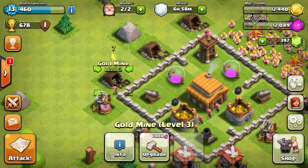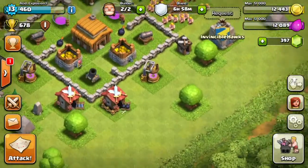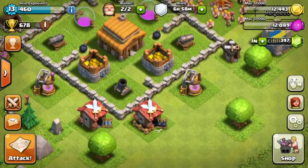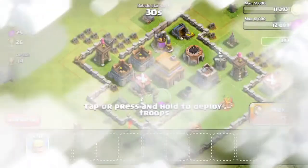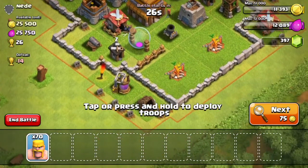After we buy that laboratory we still gotta upgrade our troops. Our mines and collectors are also going to be some upgrades I'll probably do off camera for sake of time — they only take an hour each. So let's go ahead and attack this guy; he had a pretty fair amount of loot: 25,500 gold and 25,750 elixir.